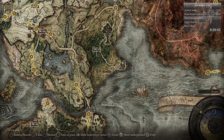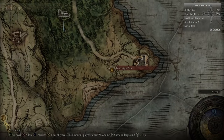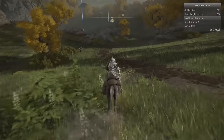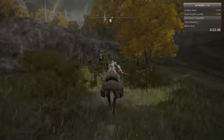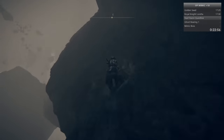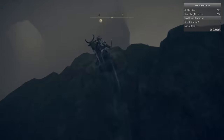We head to the south of Limgrave, next to Fort Haight West. There should be a giant crater, which only appears once you kill Radahn - which is why Radahn is needed to kill. So we just head down the crater, hug the right wall here, and then jump down.